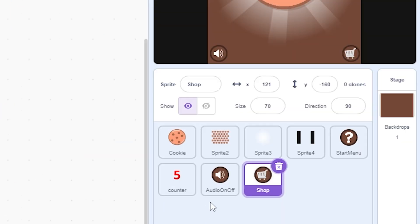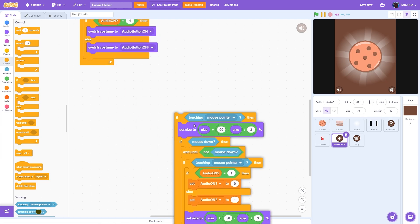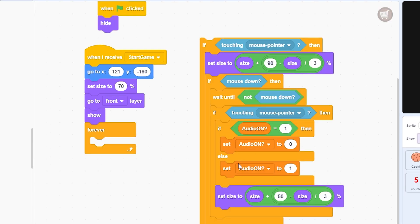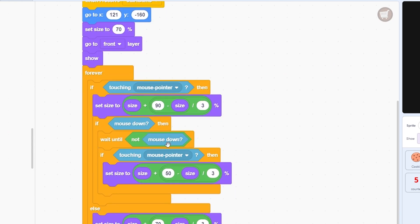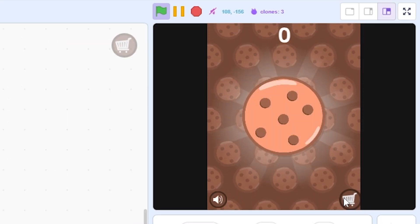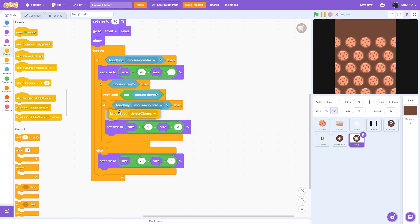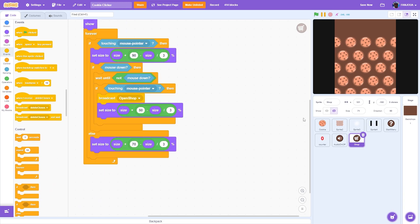For the button script, go to the audio on/off sprite and grab that script, drag it here. Remove the if/else statement and put it in the forever loop. Now when the game starts the button is working. Above the forever loop, add a broadcast 'open shop' so clicking the button will open the shop.